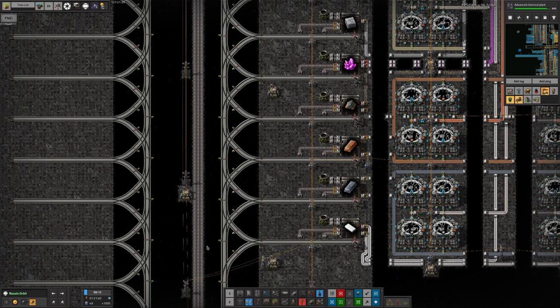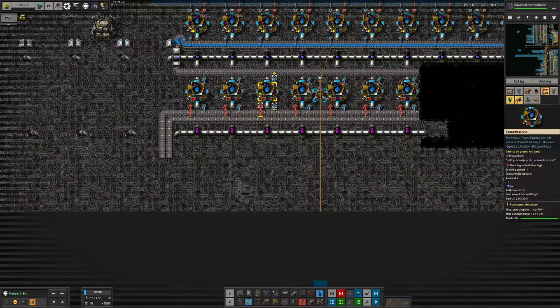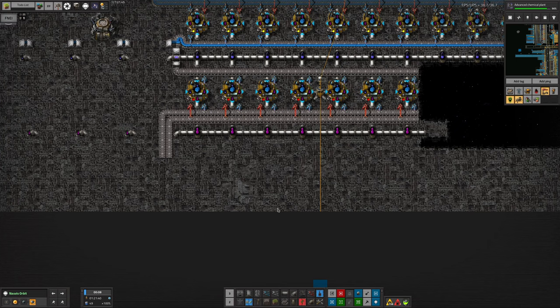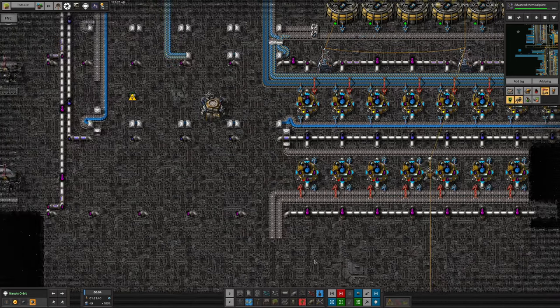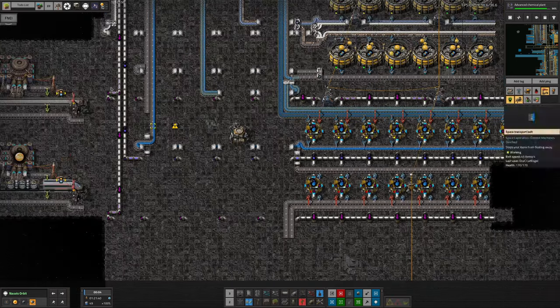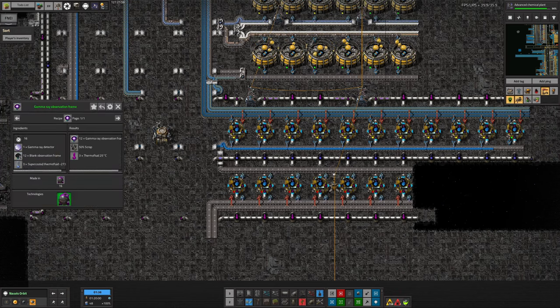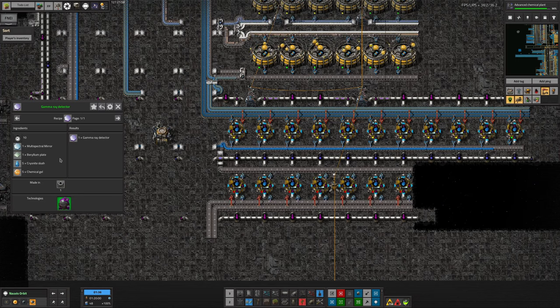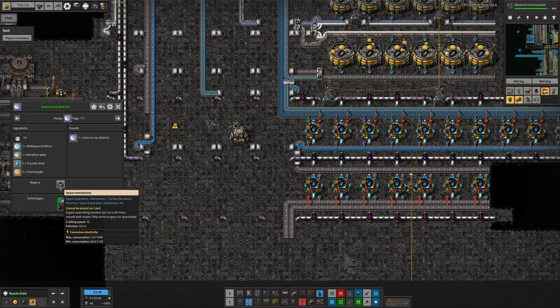I also did a few other things. I came over to look at my Astro Science 3 and realised this could do with some actual data cards, so I thought we'd start putting in the telescope. But wait — we need loads of other stuff. The gamma ray observation data is made from gamma ray observation frames, which require blank frames and also gamma ray detectors. These are made from mirrors, beryllium, granite, and chemical gel. You also need to use a space manufacturer to make them, but that's okay.